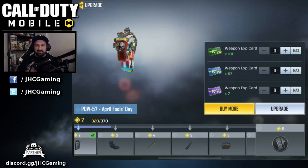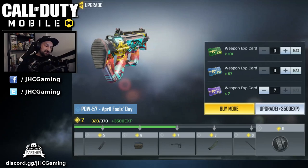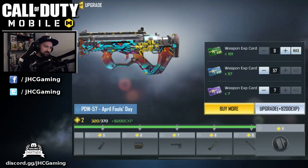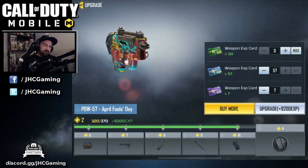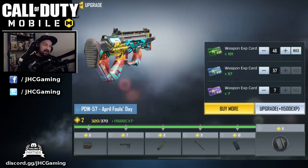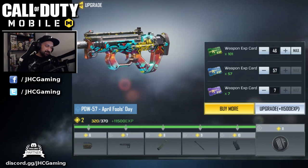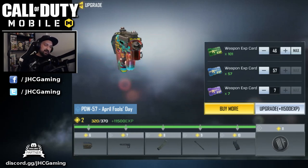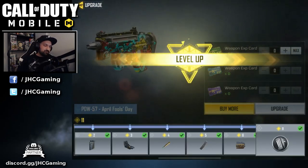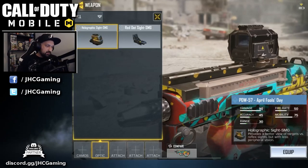I barely used it — I'm only level two — so I'm gonna use all my XP cards to put it up to level 7 with my purple cards. Now I have 57 blue cards and it's gonna put it to level 10. I need some green cards to go all the way. 46 of my 100 green cards will put it to level 11, so let's upgrade. It's 11,500 XP to max it out — and here we go, level 11. We are good to go.